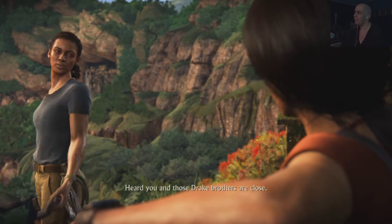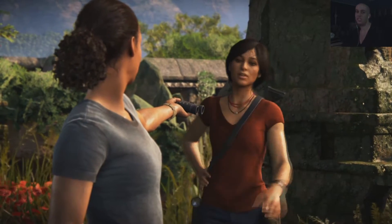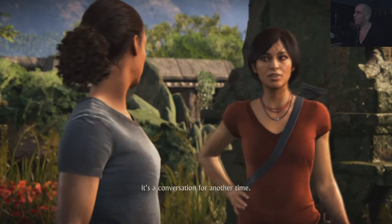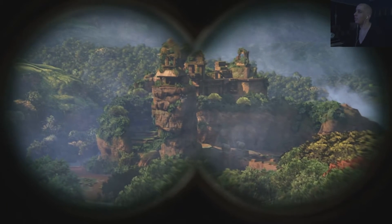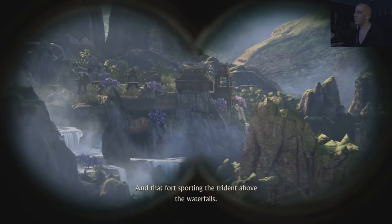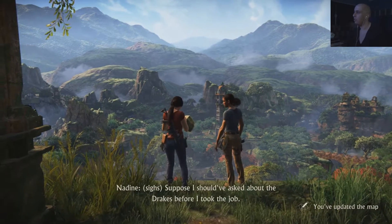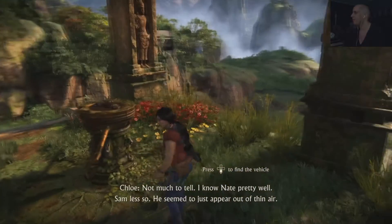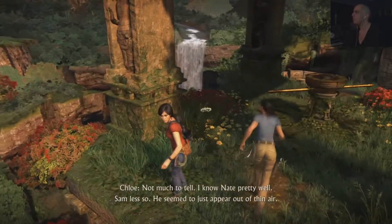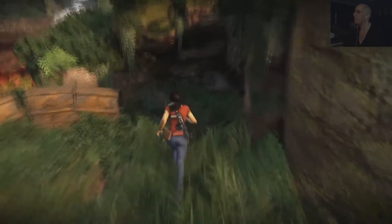I can see where Chloe's rebellious nature came from. What? You should know — heard you and those Drake brothers are close. The Drake brothers — Sam and Nathan. Nate. Well, it's a conversation for another time. Chloe and Nate had something going on. There's the fort marked with a bow and the late bank, the fort sporting the trident above the waterfalls. We're going there. Before he and Elena Fisher were a gem, you know. I know Nate pretty well. Sam less so — he seemed to just appear out of thin air.